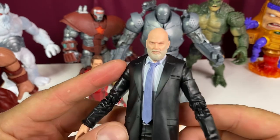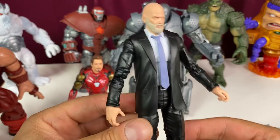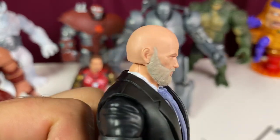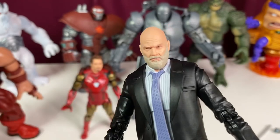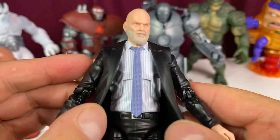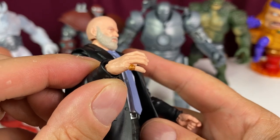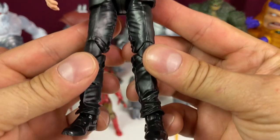Let's take a look at Obadiah Stane here, because at first I thought it's another dude in the same suit we've seen before - but that's not so. It is a new suit. Let's take a look at the likeness. We have Jeff Bridges here without any hair - Jeff Bridges with hair, Jeff Bridges without hair - and I think they nailed it. That is great, one of the best likenesses. Got the suit, got the tie here. We got a ring on his finger - pretty cool ring. I wonder what the significance of the ring is.